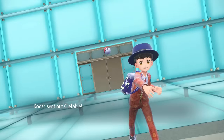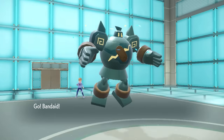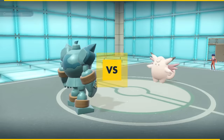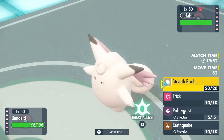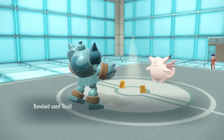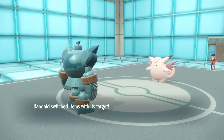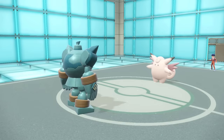My opponent leads off with the Clefable — this thing has been tormenting me for like 25 years, just an absolute problem. I decide to lead off with Golurk, and this puts me in a super great situation to just go right for the Trick. What that's going to do is put a Choice Band on Clefable, make it look silly, and really hinder what it can do.